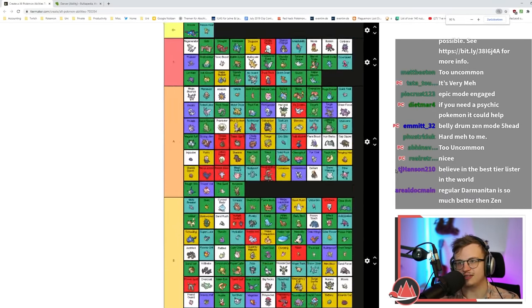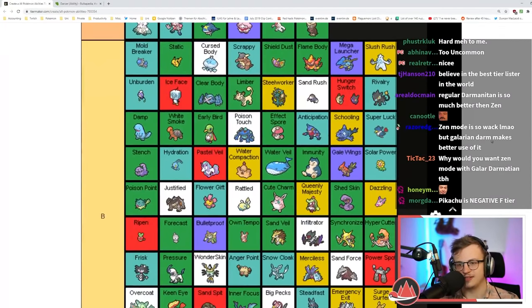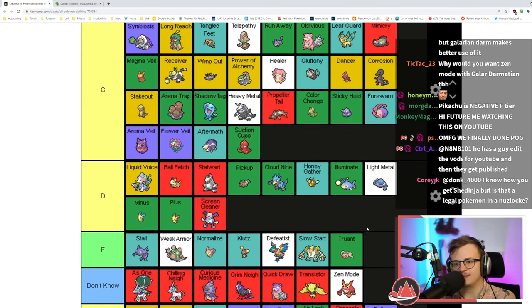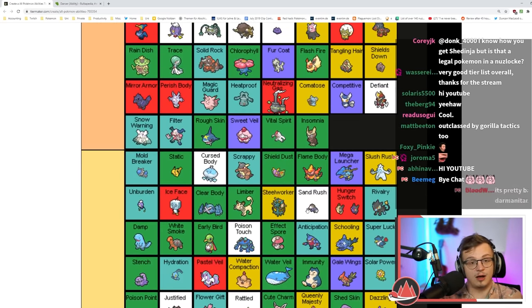And that's the ability tier list. The only S plus ones are Drizzle and Poison Heal. This is S tier, this is A tier, this is B tier, this is C tier, this is D tier, this is F tier — these I don't know and these are too uncommon.